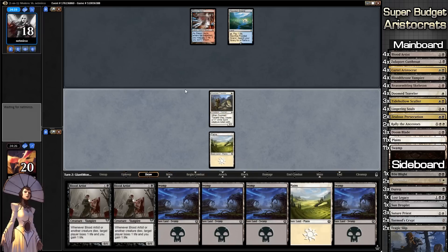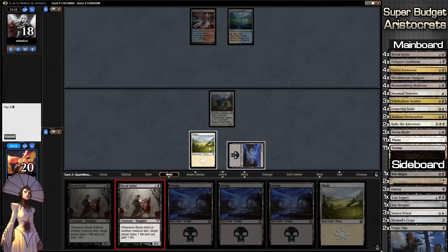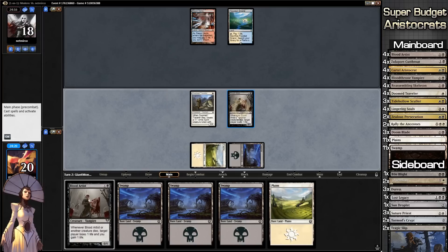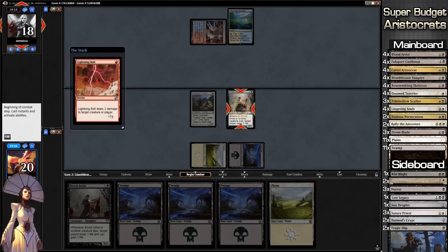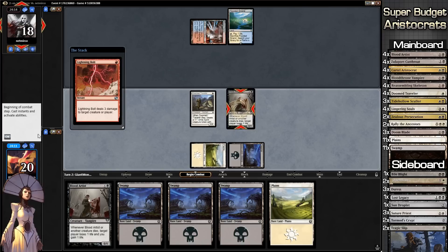We draw more land — I don't like that. We play our Blood Artist. I thought our opponent might counter it, but generally when you're playing these colors you counter everything, or at least most things. Instead he is going to bolt our Blood Artist.